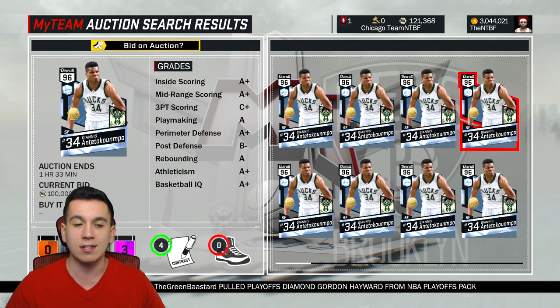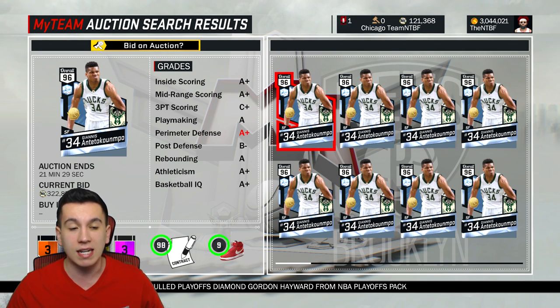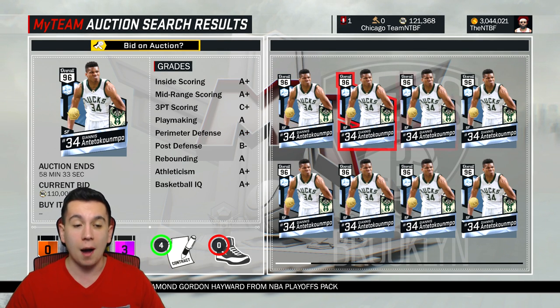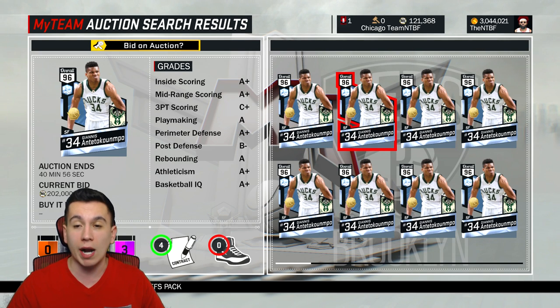As you guys can see, Giannis Antetokounmpo on the Auction House is going for 322K MT right now. He is equipped with 3 Hall of Fame badges, 18 gold badges, and 3 silver badges. His stats look dope, so we're going to look at those right now.